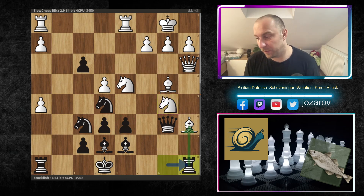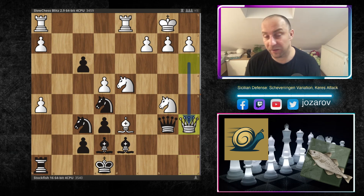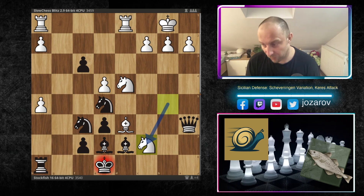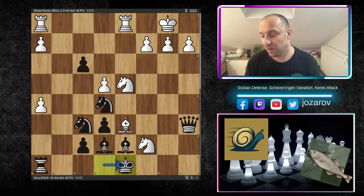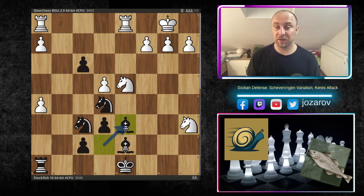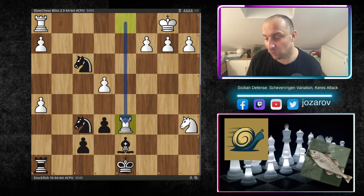After Rxa6, comes the stunning tactic Qxa6 — and after Qxa6 and Nc7, the fork hits everything. We have Kd8, Slow Chess grabs the queen on a6 too, but now the bishop on d6 is hanging. In the further tactical sequence: Nxf3, Rxd6 creates a position where white is annoyed by the passed pawn on the f-file.